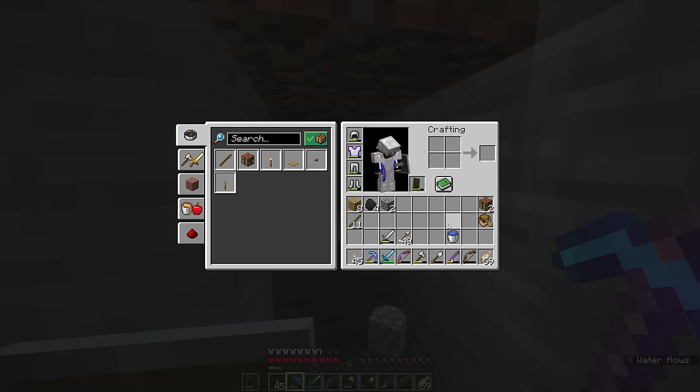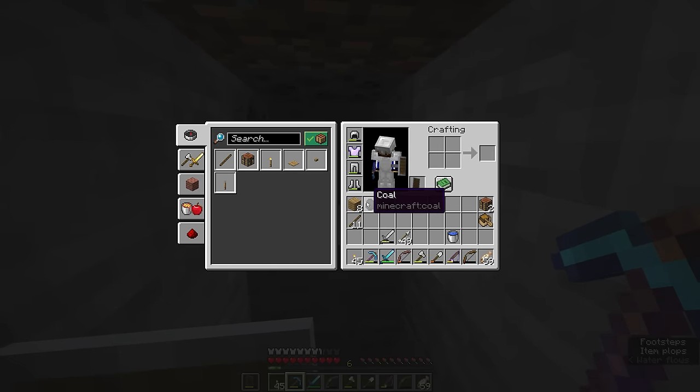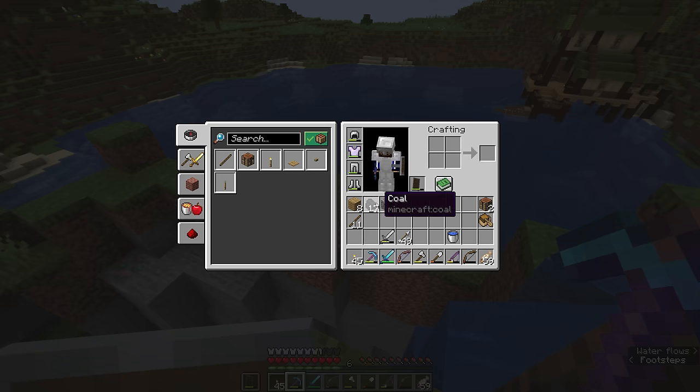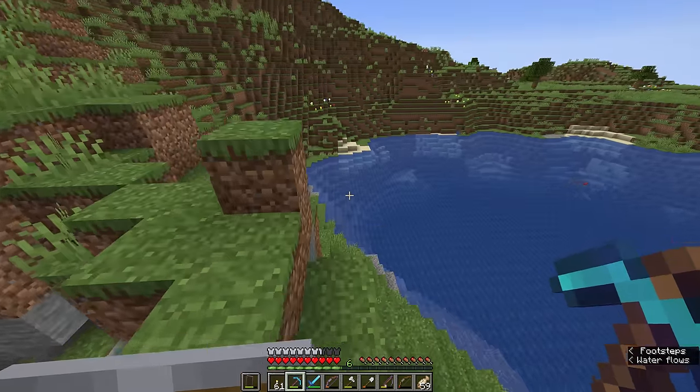Having broken our fifth block of coal we've gathered four coals so far, but this one here has just dropped multiple — so now we're up to six. After breaking a few more we're up to 17 coals, so that is enough for a few more torches, we're close to a full stack. Let's go caving.